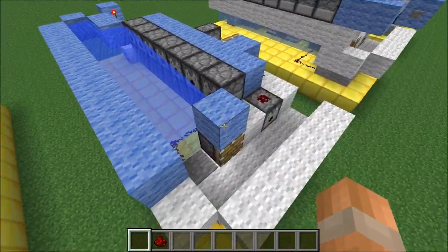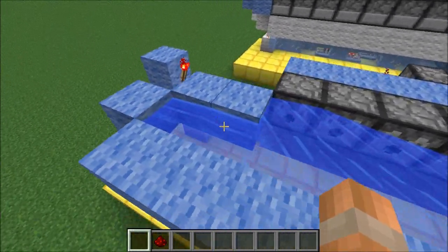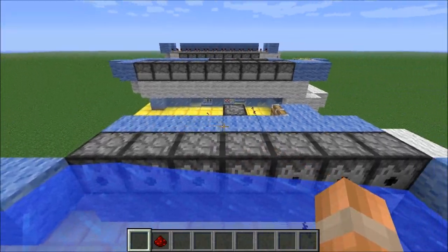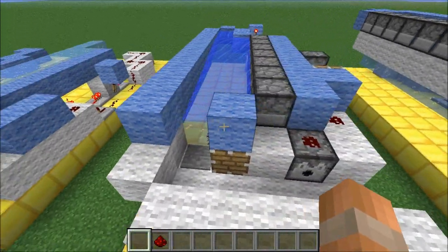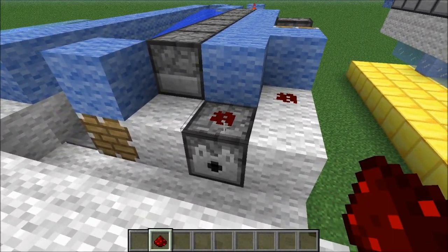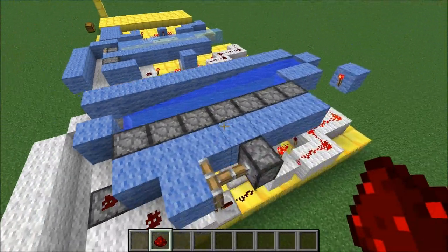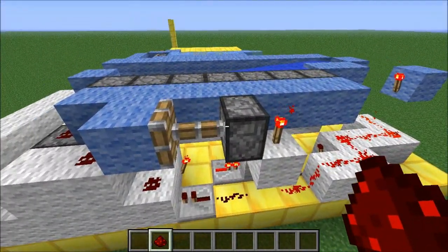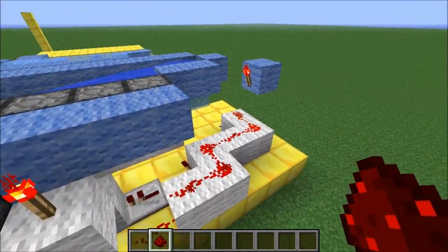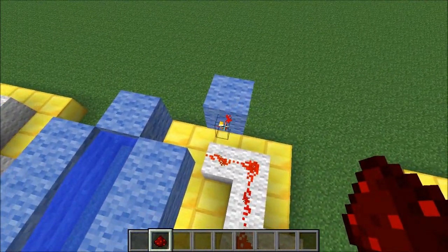At the end you can put a block on top of the piston. Now place in the water — 1 water source block here and another one just here. Behind those dispensers place another 7 blocks in a row, then put down these 2 redstone wires. The one on top of the dispenser you place by right-clicking on the side of that block. At the back we have a sticky piston and a block attached to the end of it, and behind that a redstone torch. Last of all place this block over here and a redstone torch on the side of it.